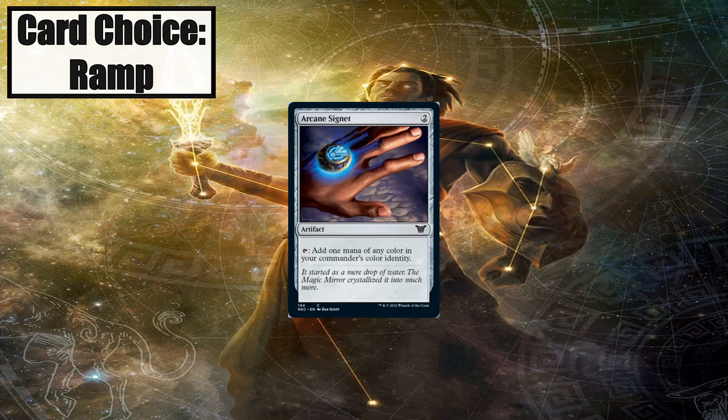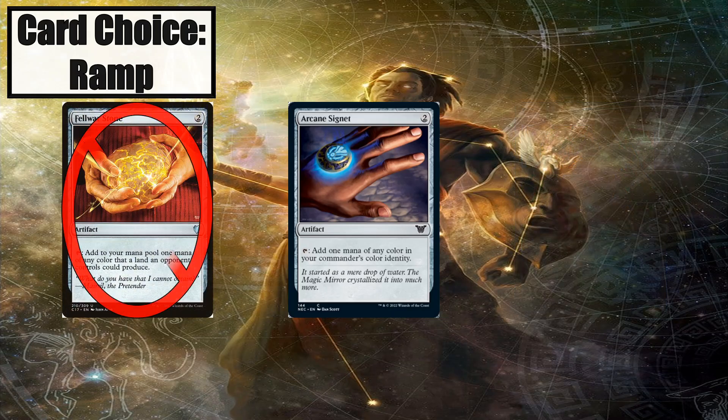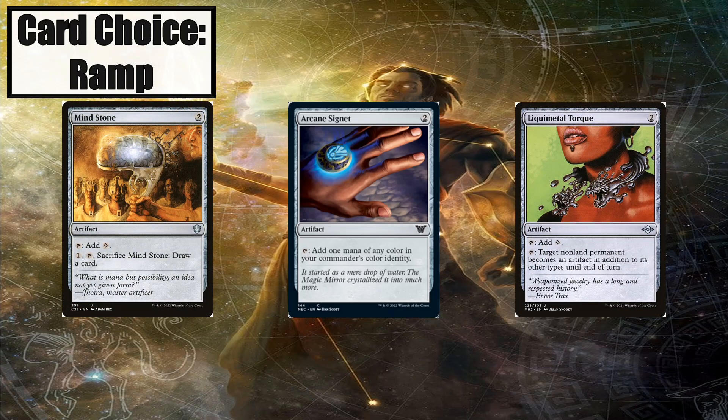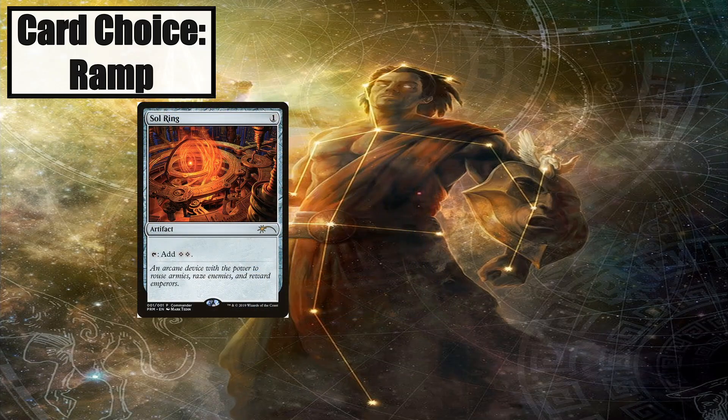Land Tax is an auto-include for any deck running white, and pairs well with Archaeomancer's Map. The corresponding medallions are auto-includes for any mono-colored deck — they're basically better than 2-CMC mana rocks in many ways. Arcane Signet is an auto-include for any non-green deck and is the only 2-CMC mana rock I run, since mono-colored decks don't have access to good rocks like the Talismans and Signets. Fellwar Stone isn't good in the deck either since the deck is very heavily white and white isn't a popular color, so there's a decent chance none of your opponents are playing it. Sol Ring — it's commander, play this, even in this deck where colorless mana isn't very useful, you still play Sol Ring.